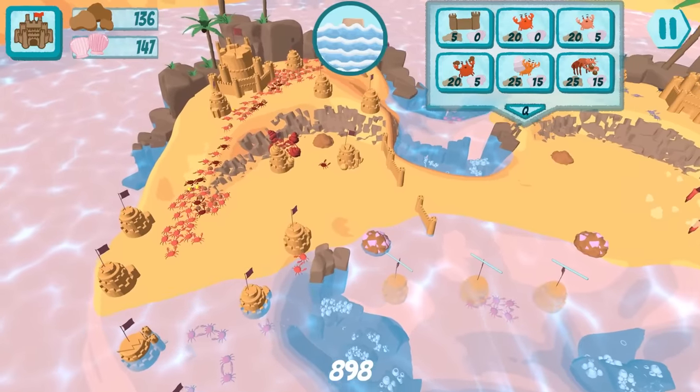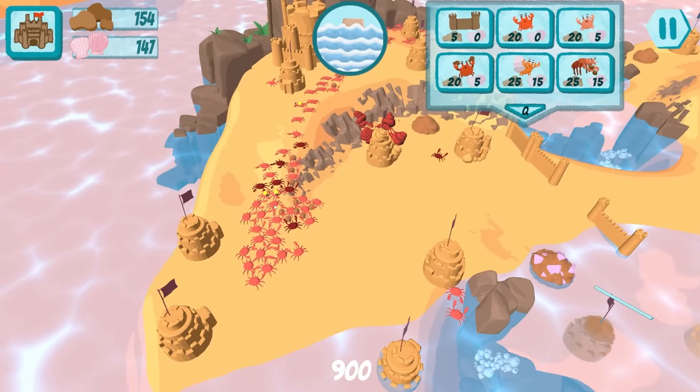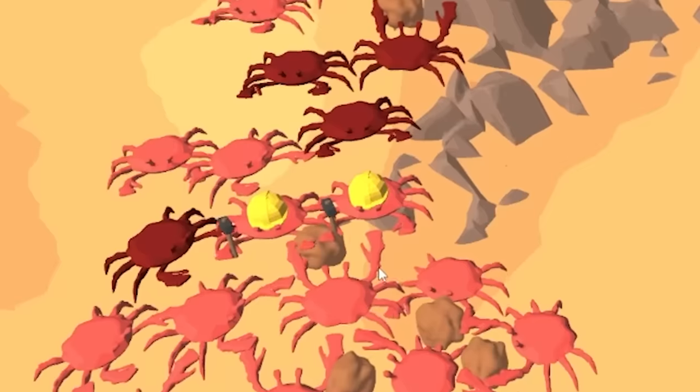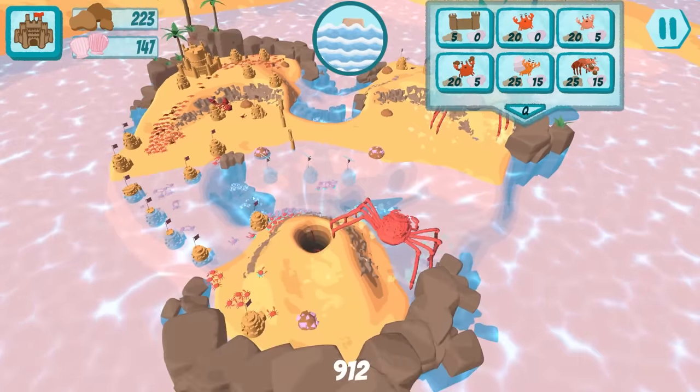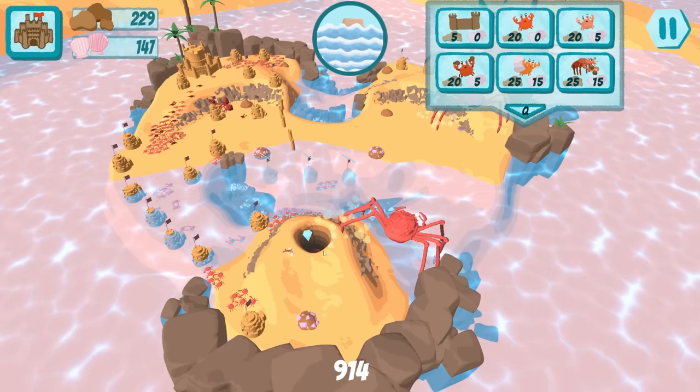They're sending in an attack and we have so many resources but I can't find my builders - they're stuck. Crabs should be able to crawl over each other because this pathfinding really sucks. Oh, we've only got two legs on the right side - the crabs are all piling up down here.